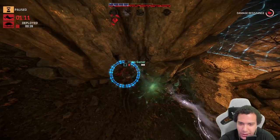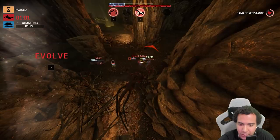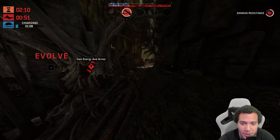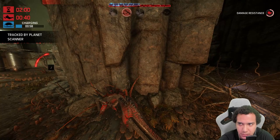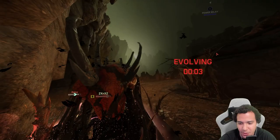I'll kill the medic. You know what, let me evolve to Stage 3 because that's the point of this — I'll let them get that revive off. Personally I would have gone for the kill, but for the purpose of this video we're getting to Stage 3. So I have a choice to either kill the hunters or take out the generator. I'm going to kill these hunters.